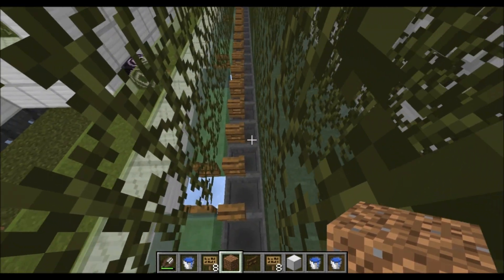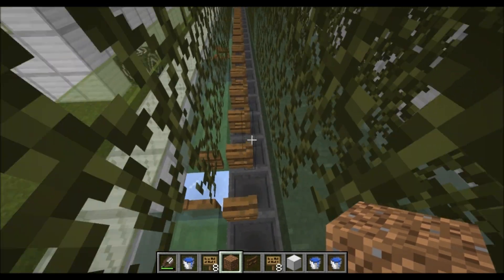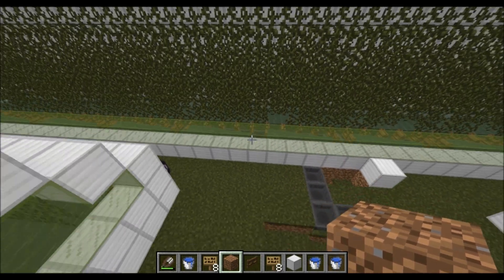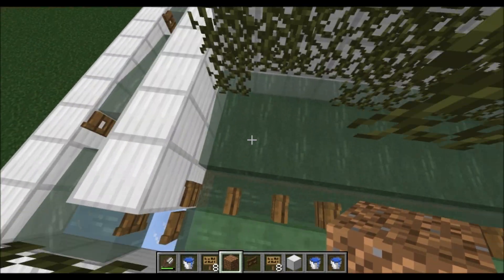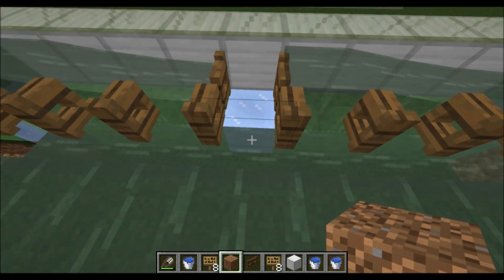For the main collection coming off these water streams here, I just use hoppers because they're easier. If you're worried about the client lag, it's only about 1.5 MSPT for this whole setup, which is like 400-something hoppers.